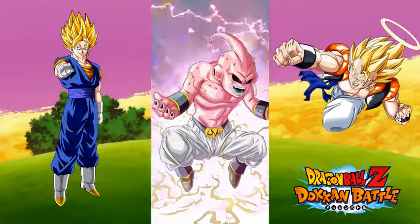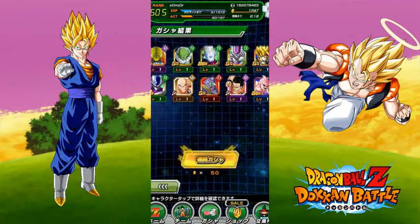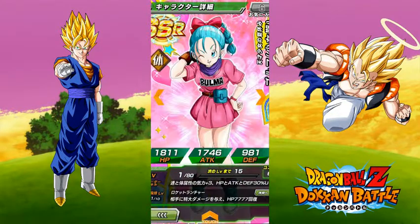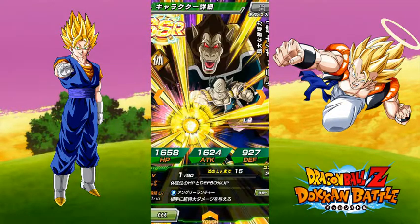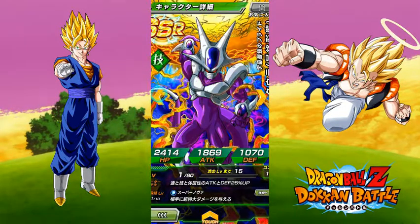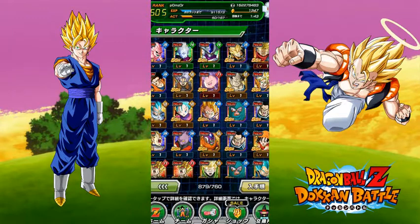For real, let's take a look at the depressing results. We got SSJ Vegeta, EZA Goku, and some others — I think this SSJ Vegeta is probably the best card of the whole video. Anyway, I hope you enjoyed this video. Let me know how you liked it and how your battle summon went. See you in the next video — bye!